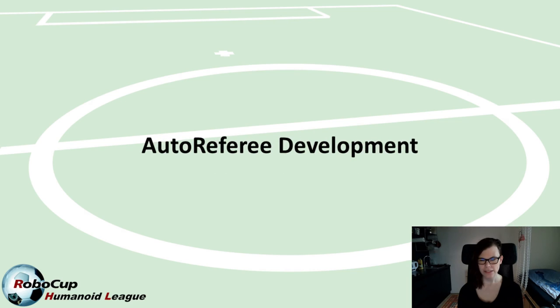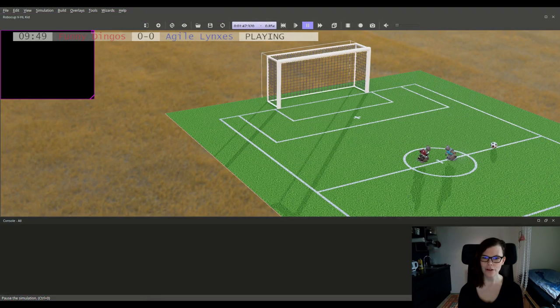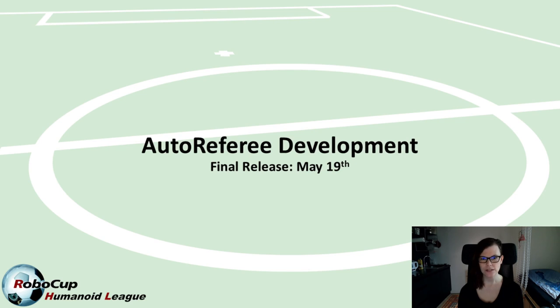We had initially planned to make an update of the auto referee available last Friday with an updated behavior of the forceful contact detection. However, we only had minor changes in the software compared to the last release, so we decided to skip this release and instead make one final release this coming Wednesday, May 19th. From then on, we are only expecting minor bug fixes to happen in the auto referee.